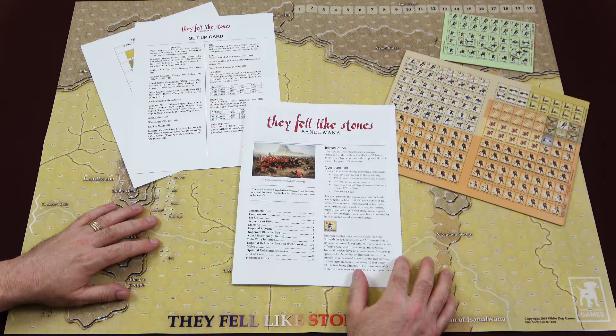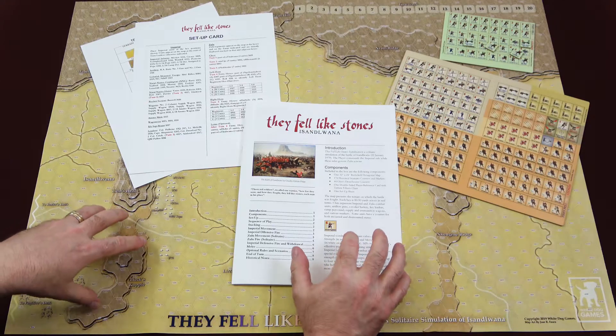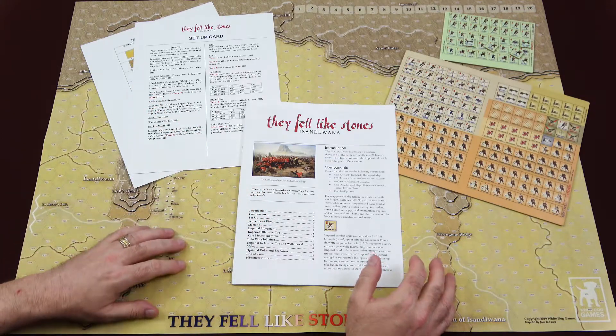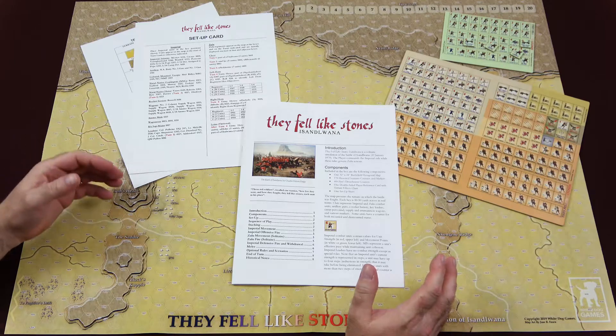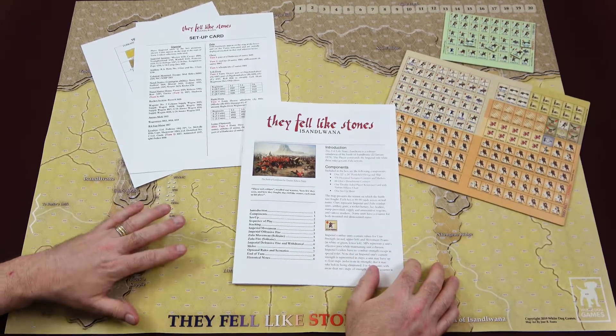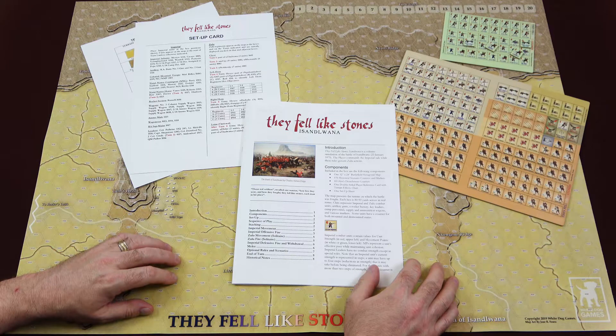That is a look at everything you get inside They Fell Like Stones, Isandlwana, a game designed by Michael Kennedy and published by White Dog Games. If you've played any other White Dog Games titles, you know exactly what you're going to get as far as quality goes. Blue Panther does a fantastic job for White Dog, and White Dog provides excellent graphics for their maps and counters. The rulebooks are very easy to read. I've had a really good experience with the majority of White Dog Games I've bought, and I always buy with confidence. I'm really looking forward to checking this one out, especially being a solitaire game — and you also have the option to play it opposed. I hope that helps if you've been curious about this one. Post any comments or questions down below. Thanks for tuning in, guys — see you next time.